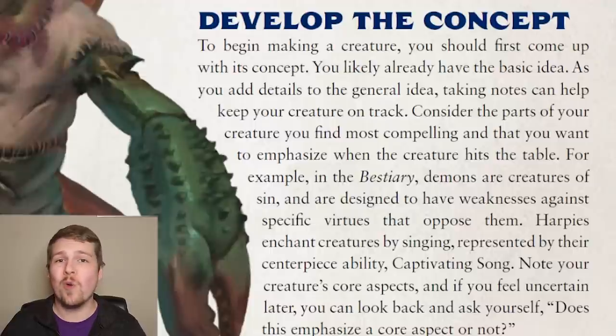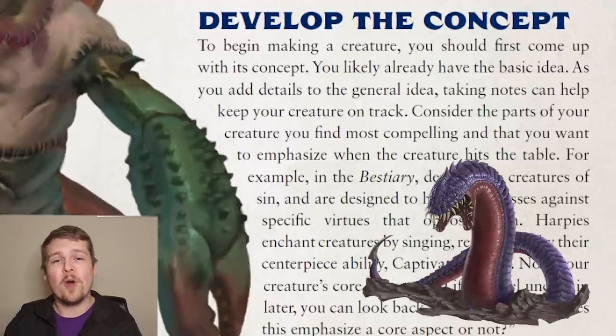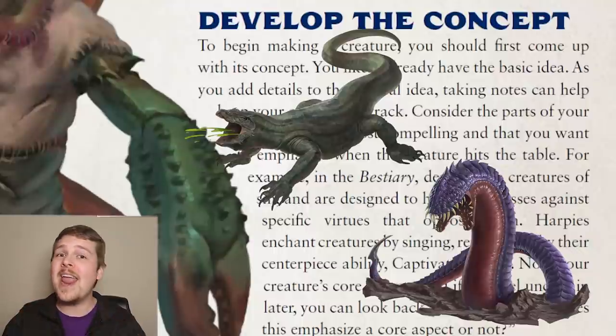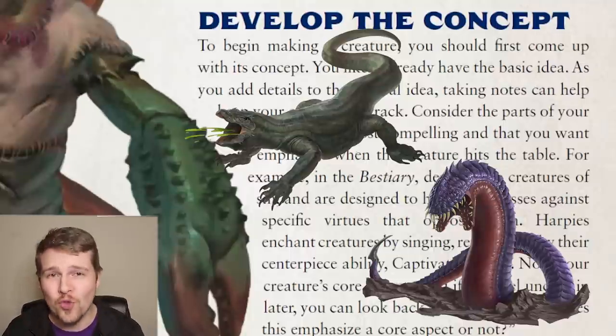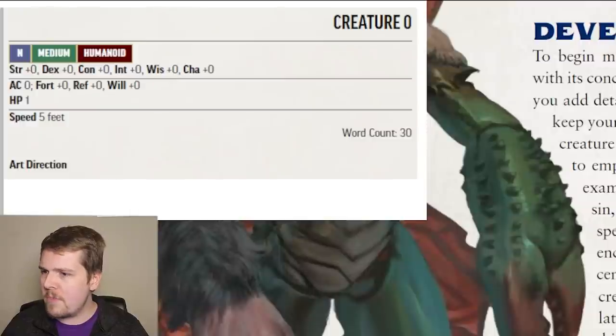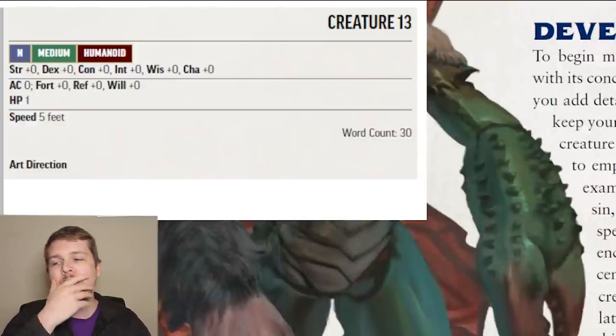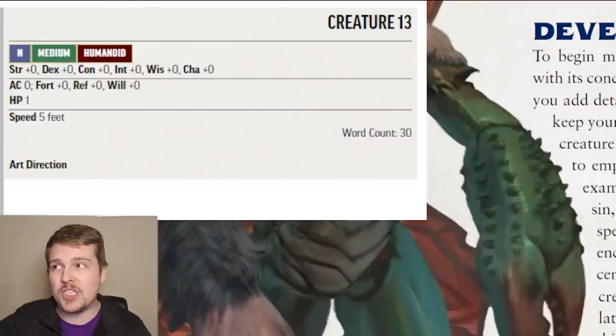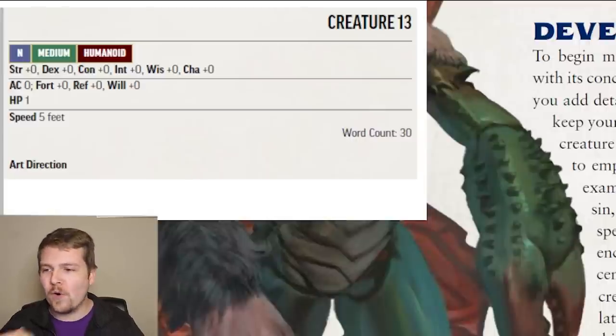This actually gives us a really good base to work off of, as we can examine both the Purple Worm and Caustic Monitor stat blocks to see about what we're looking at, and make sure we don't do something totally redundant. For one thing, both of these existing 13th level animals are incredibly strength-forward — they're not super dexterous. So I think making something more nimble could be a lot of fun. So we're going to go into our monster tool, select level 13. For size, both of the options are pretty big, so it could be interesting to have a smaller yet deadly option for an animal.